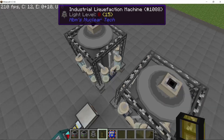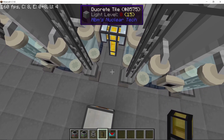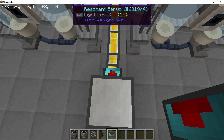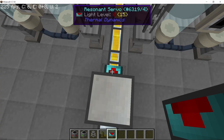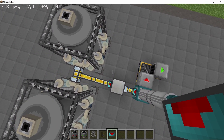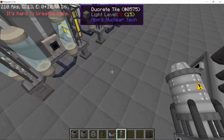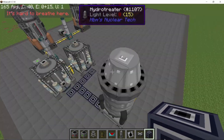Connecting the output of the cyclic assembler going into them. Make sure that they are centered so that it works kind of like round robin — one piece of coal will go into the left one, the other will go into the right one if they are centered. If they are not centered, it will prioritize the nearest one.